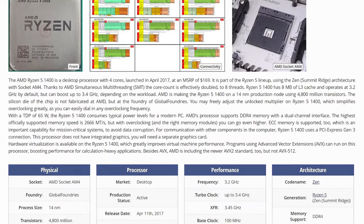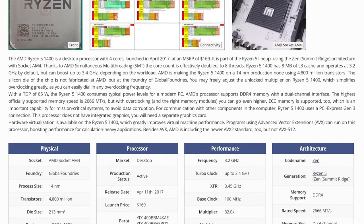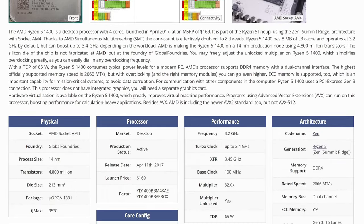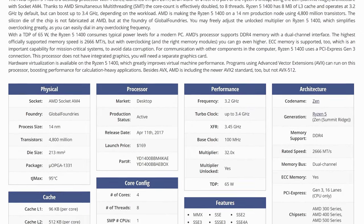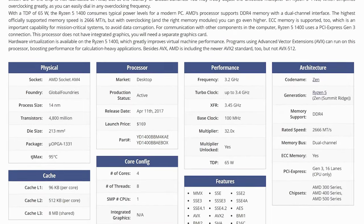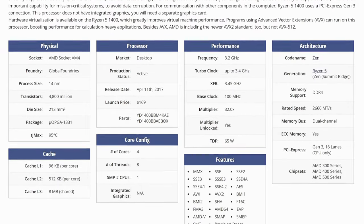I usually use this CPU to flash BIOS on older AM4 motherboards, which is what I was doing the other day, but then I remembered that there are still some people that game on this CPU. That got me curious — I really want to know if it can run modern games at 60 plus FPS at 1080p resolution. So without any further ado, let's head over to the benchmarks and see what this CPU can do.